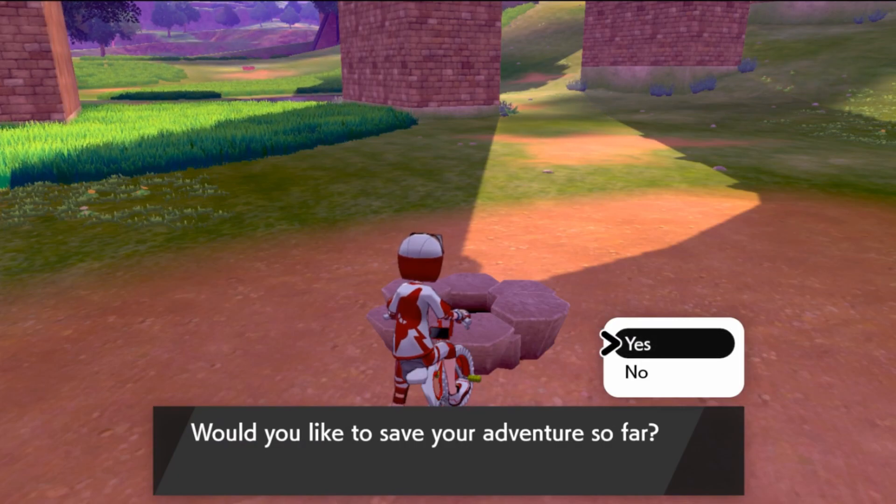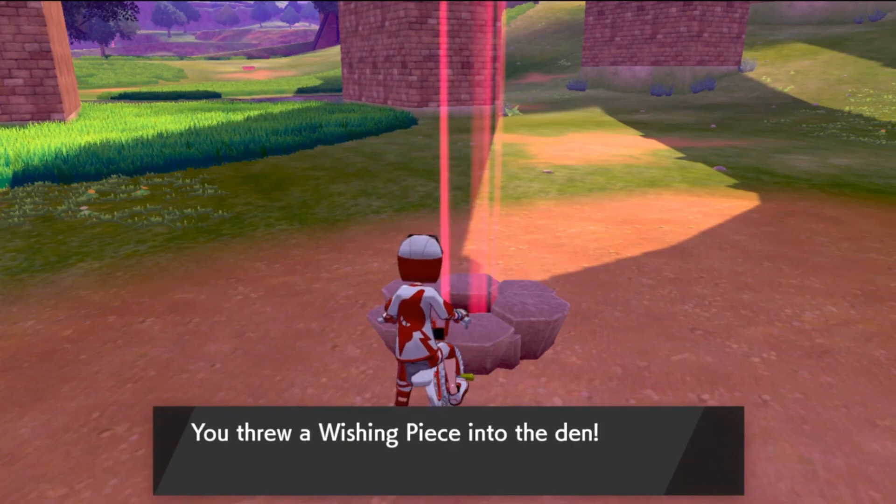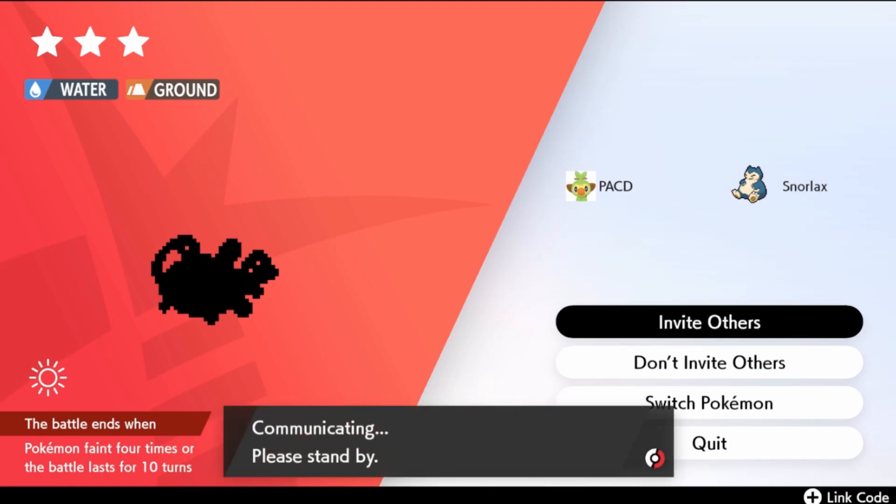Save our adventure — hopefully we get just a red beam. We do, and we get... oh, we get a three star Whimsicott. So I'm actually going to re-roll here — I'm going to invite others.